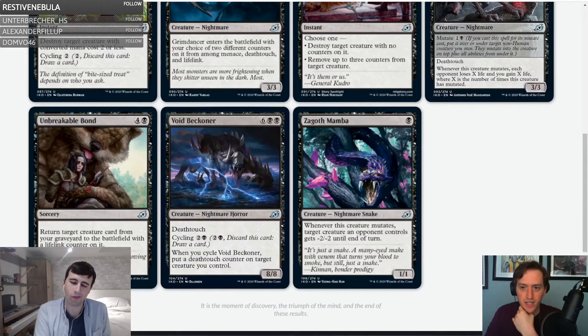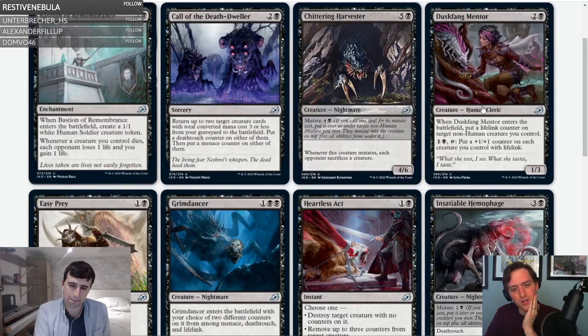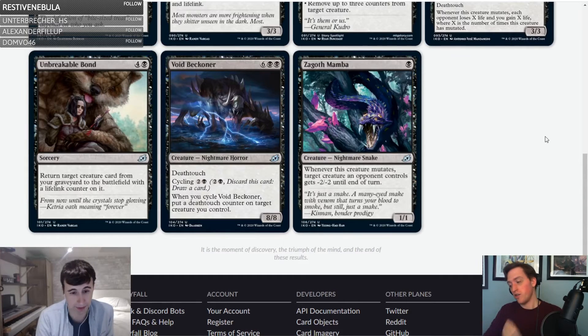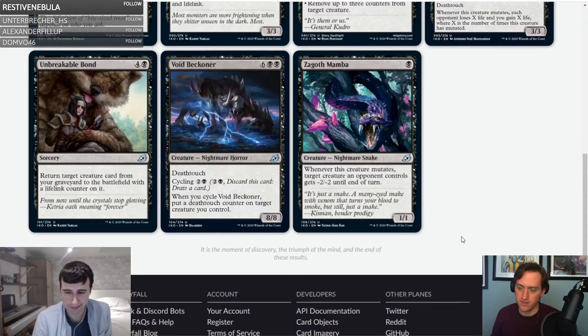Unbreakable Bond — four and a black sorcery: return target creature card from your graveyard to the battlefield with a lifelink counter on it. Duskfang Mentor might be kind of absurd as a build-around with this. It does feel like there are enough lifelink pieces. Five mana Zombify is hard to love, but giving a lifelink counter is pretty big, especially on a flyer. This plays well with Void Beckoner — getting back an eight-eight with lifelink is great. C.